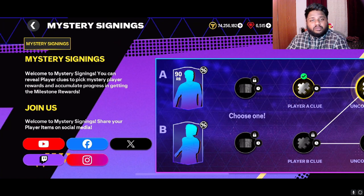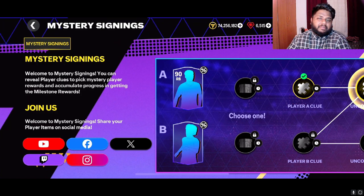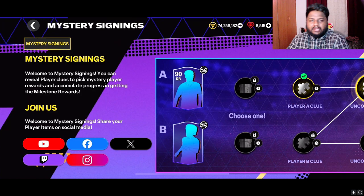In every mystery signing video, what we generally do is open these packs and see what player A and player B are. I'm pretty sure you guys already know who player A and player B are and would have chosen a particular player. I'm going to be choosing a particular player depending on the squad we have built so far using only mystery signing players, and hopefully someday we'll be able to play some games with it and build a massive team just of these free players. This is just an idea for people who are starting the game to see what kind of players you need in the beginning to build a squad slowly and develop the team in the long run.